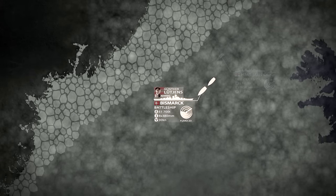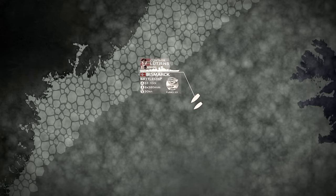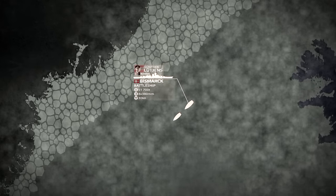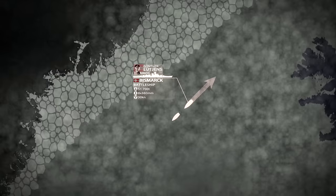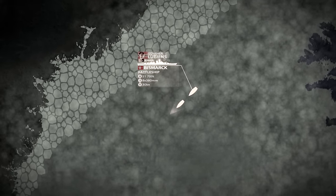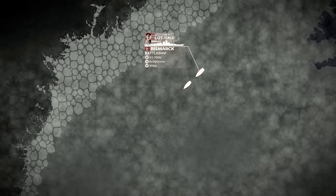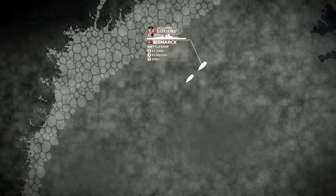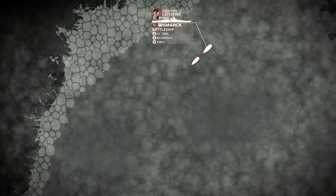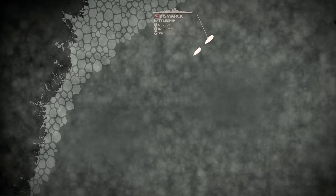Lütjens was informed that the Bismarck's radar was malfunctioning due to the force of the blasts from her own powerful artillery. As a result, he ordered the Prinz Eugen to take the lead. At this point, he could have tried to turn back and retreat to the Norwegian Sea. But, being encouraged by the bad weather, he decided to continue the mission and steam south-west, hoping to shake off the British cruisers during the night. Lütjens anticipated that the Royal Navy's capital ships were either too far away to intercept his task force or were still anchoring at Scapa Flow. It was a risky, but still viable plan.